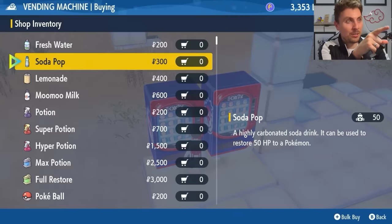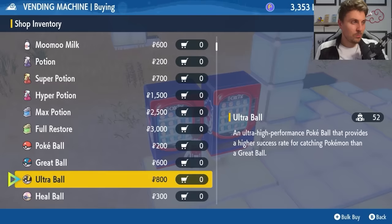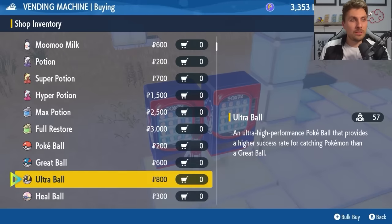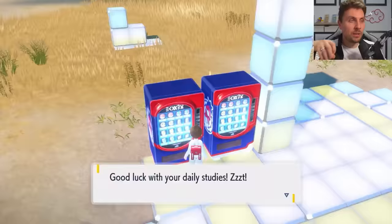Looking at the scroll bar on the vending machine, you can see it only goes down to Heal Balls, meaning there are a lot more items available in this machine than usual. Given how competitively focused this DLC is, I'd guess there'll be battle items, vitamins, feathers, Bottle Caps, Gold Bottle Caps — maybe even Apricorn Balls. It's a much longer list than a regular Pokémon Center item list, and different biomes might have different items available.